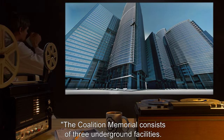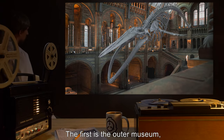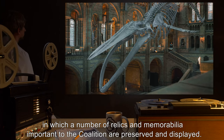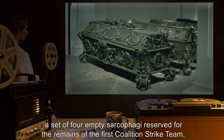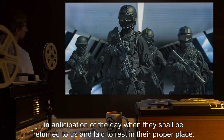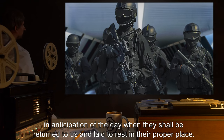The Coalition Memorial consists of three underground facilities. The first is the Outer Museum, in which a number of relics and memorabilia important to the Coalition are preserved and displayed. The second is the Alpha Mausoleum, a set of four empty sarcophagi, reserved for the remains of the first Coalition strike team, in anticipation of the day when they shall be returned to us and laid to rest in their proper place.